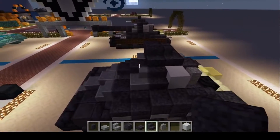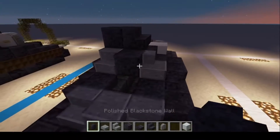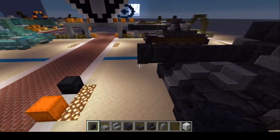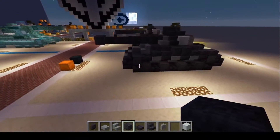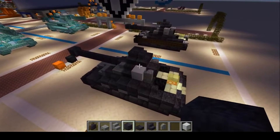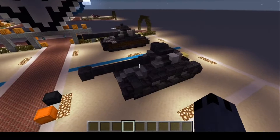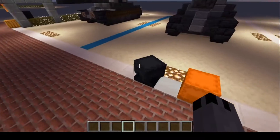Next we're going to move on to the gun and we're going to do one, two, three, four, five, six with a block at the end. That should do it for the base material. Now we're on to cosmetic materials — so that's all done.